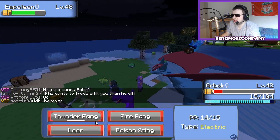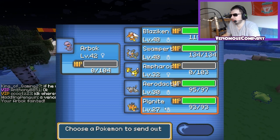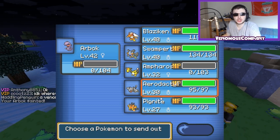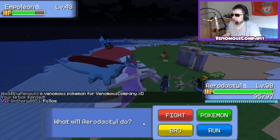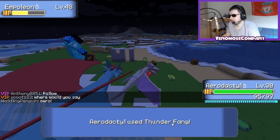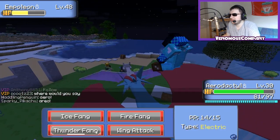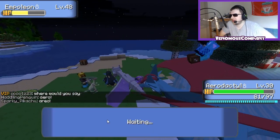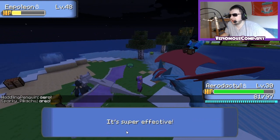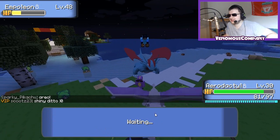Use Brine. Please, come on. I really want an Empoleon. I hurt myself because of confusion, guys. That's not good. That is not good at all. Aerodactyl, let's do this. Thunder Fang. Come on. If you use Brine, you'll kill me instantly. Oh my goodness, look at the damage I'm getting out of my Aerodactyl — I am doing the right choice training this. Should I risk it? I'll risk it.